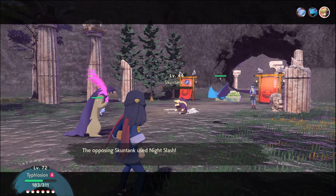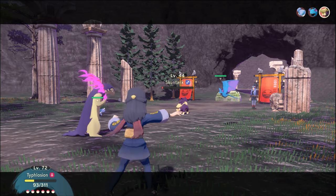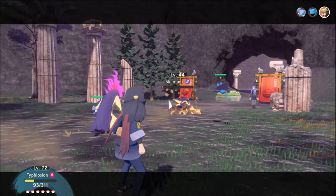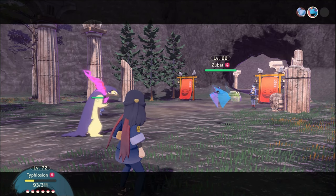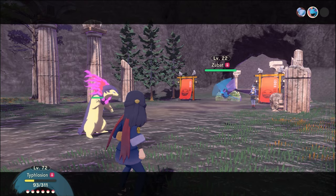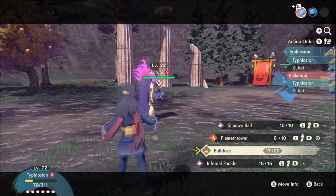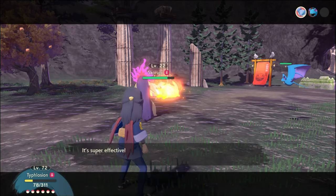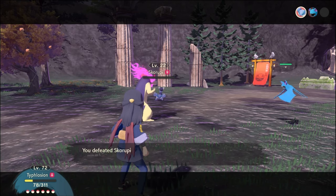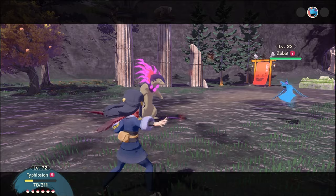Hey, how come you get to send out three Pokemon at the same time while I can only use one? Because I'm a prick. This is the protagonist flexing — you're the one with the level 72 Typhlosion picking on level 22 Pokemon. To be fair, the Skuntank wasn't level 22 — yeah, but it was still less than half your level.